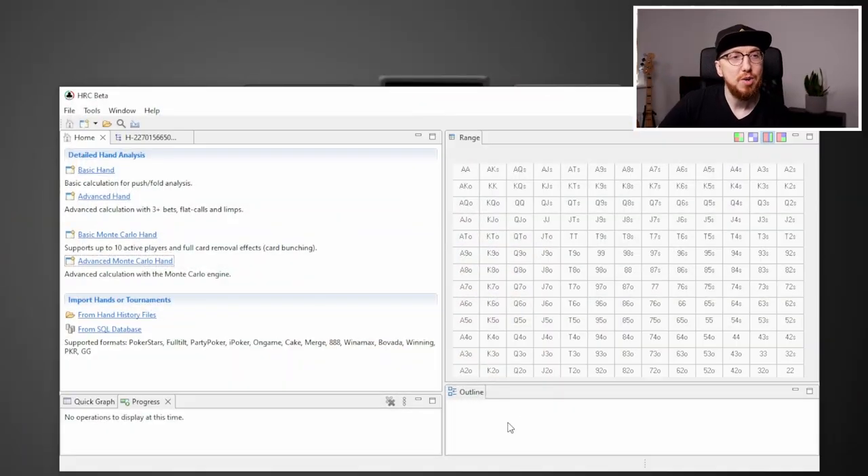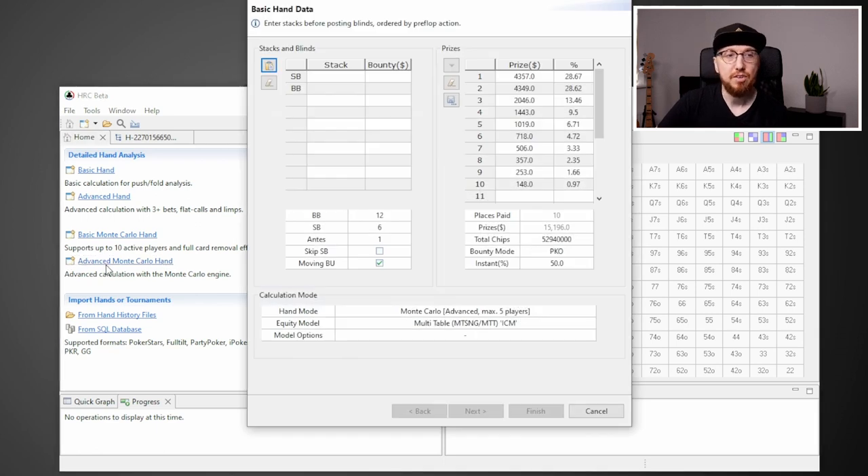This is what you get when you first load HRC Beta. If you haven't downloaded the beta yet, definitely grab that — this is different from the original HRC. We're going to do an advanced Monte Carlo hand, so you just click there and this is what you get. You can see I've already put the prizes in from this tournament, but the stacks and the bounties are not in there yet. It is a PKO — $11 bounty builder on Stars, 10,000 players.